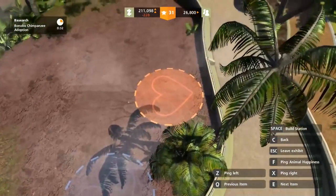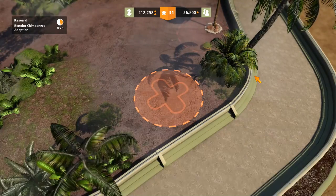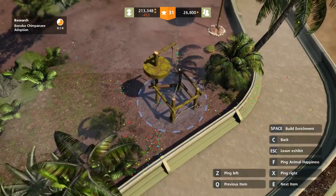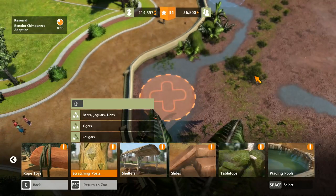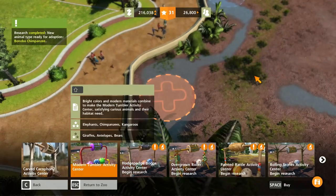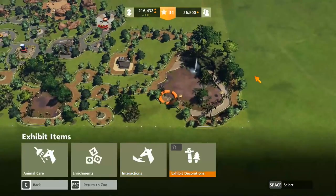Fruit, and we'll put another one over here. Let's go for grass and leaves. And enrichments — the chimps should be the very first time we can do the interaction one as well. There's a specific play interaction that I don't think we've ever actually used before. Climbing frame — I like that one. Let's go for anything else. We can do an activity centre. And interactions as well. Good stuff.